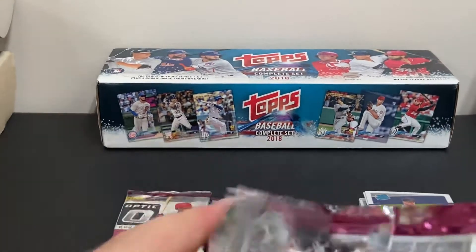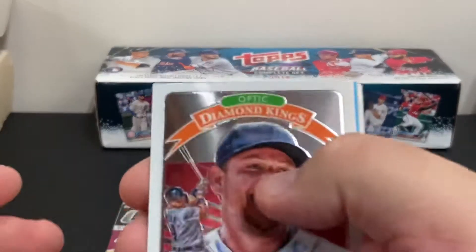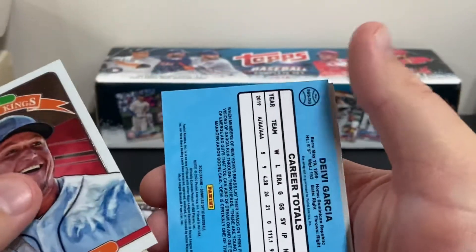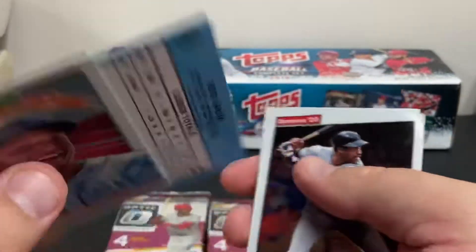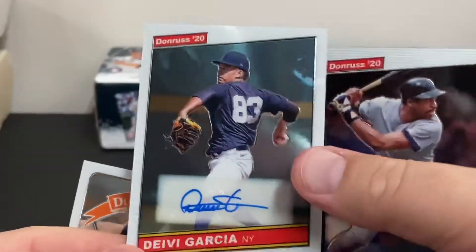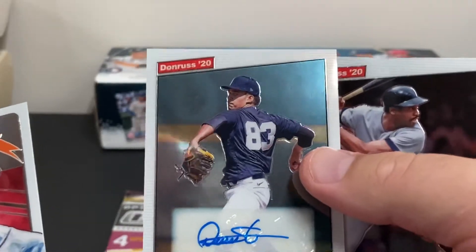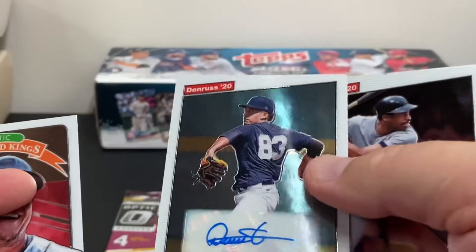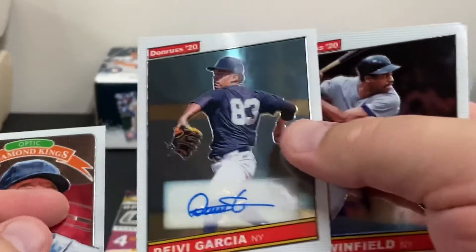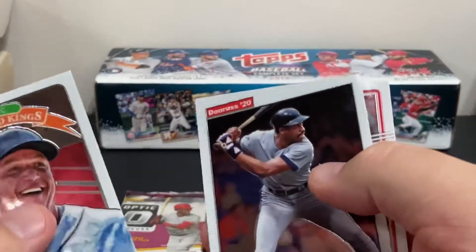My trips to Walmart and Target and all the other places — there's a Miguel Cabrera. There's a backwards card — oh, very nice — an autographed Deivi Garcia card. That's a sticker autograph, but a very nice autograph indeed. So there you go — there's proof you will get autographs in retail.